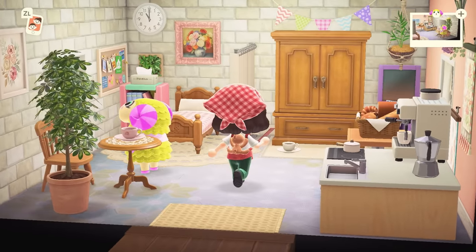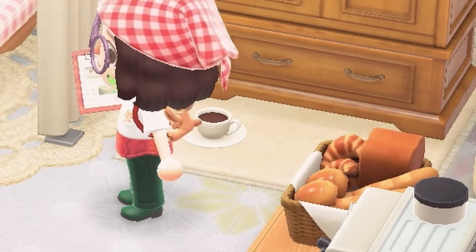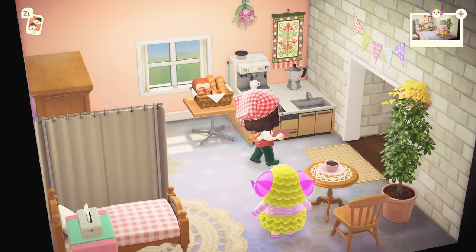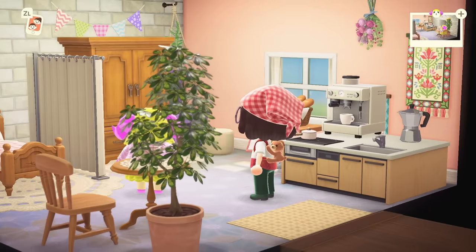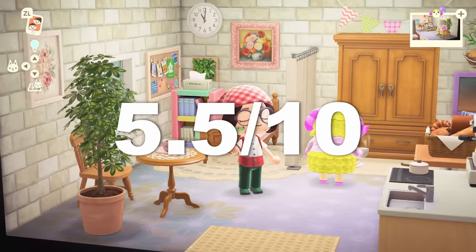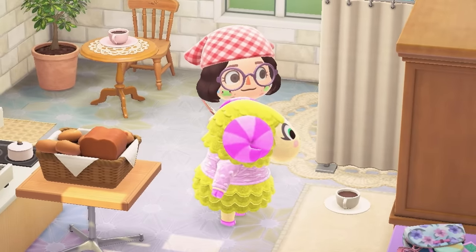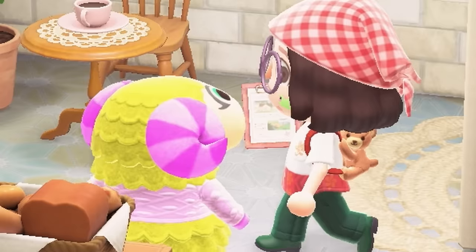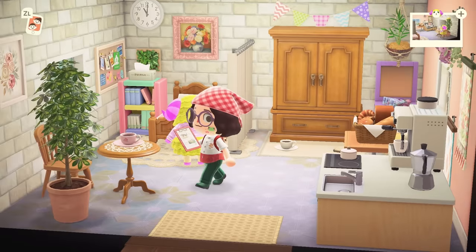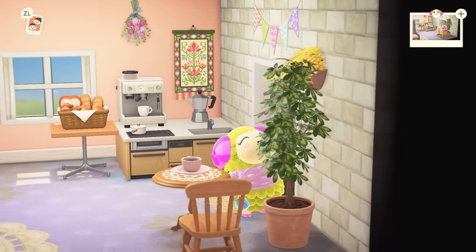Okay, this is cute. I cannot remember if this was part of a challenge or not. Why is there a random coffee cup on the floor? We've got our little bed area, wardrobe area, and she's even got a little kitchen. I would love some more things on the walls, but this is a solid 5.5 out of 10. Oh — she just picked up the coffee from the floor. Willow, that was on the floor! There are a couple of mismatched furniture pieces like this random purple one, but overall pretty cute.